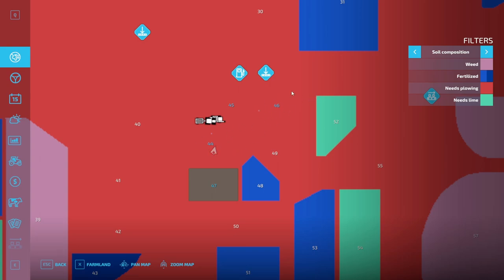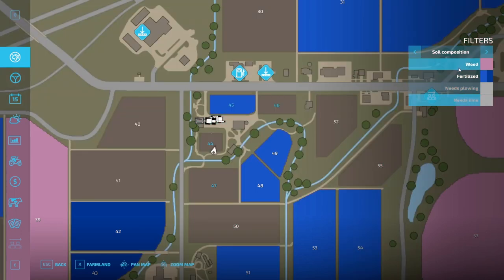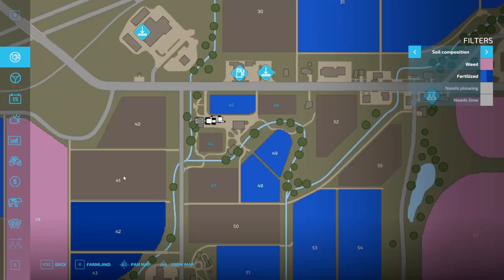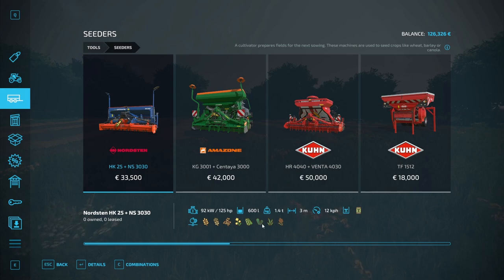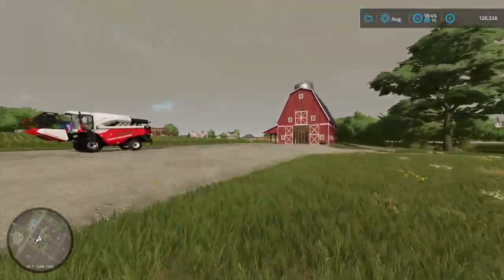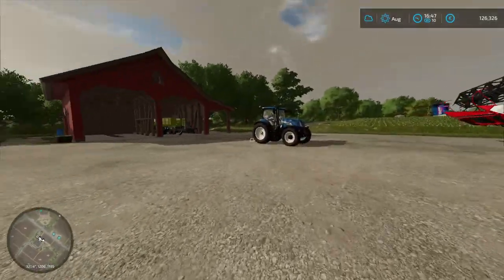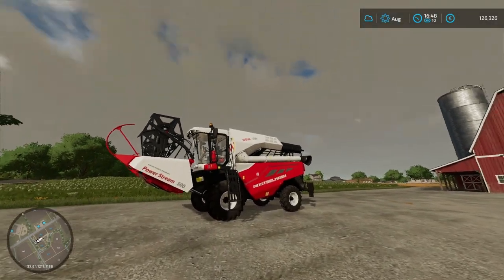These two fields right here need to be plowed, and they also need lime. I think this is pretty good progress. In the next episode, we will plow these two fields and put in oilseed radish. A normal seeder can put in oilseed radish, so that's what we will do next time. We'll plow up this field and that field over there, and then put in oilseed radish, which will then act as fertilizer stage one for our next crop. Guys, really hope you have enjoyed this episode — if you did, please be sure to leave it a like, and if you're new, consider subscribing. Hope to see you in the next episode — have a wonderful day!